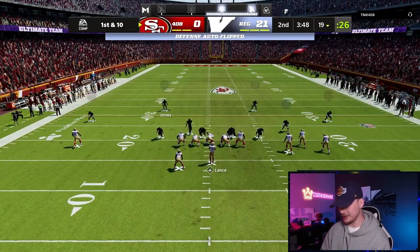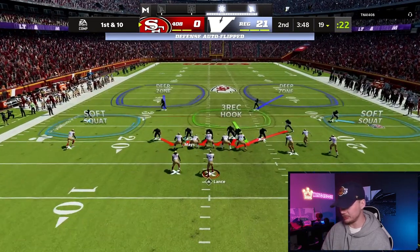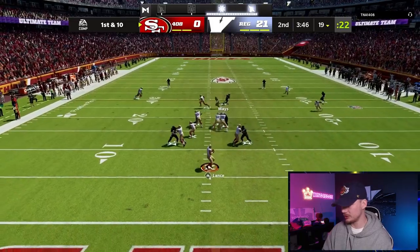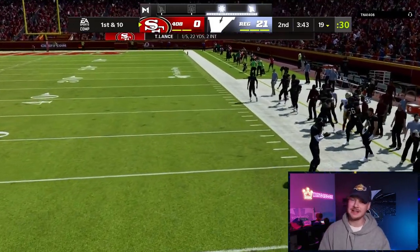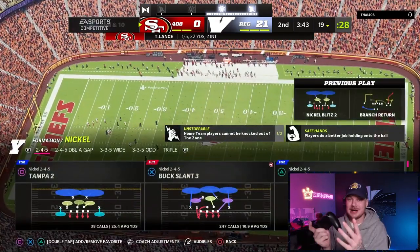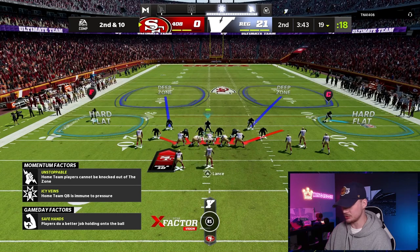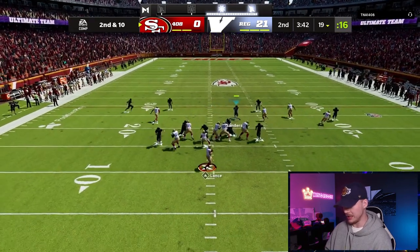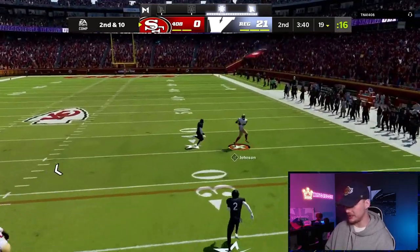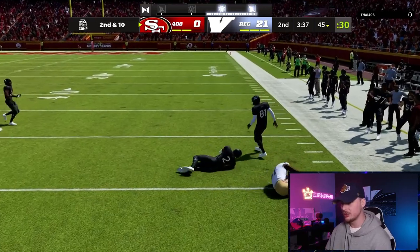Going to gun bunch wide — going to bring our blitz, see if he can handle it. Corner routes again — unless we get there. We didn't get our feet in bounds, but there is nowhere for this guy to go with the ball. He basically has to max protect with no tight end in, so we should be getting a free rusher no matter what. Micah is firing in — oh, he breaks up field. Good route, good little move there.